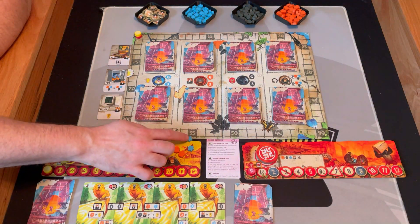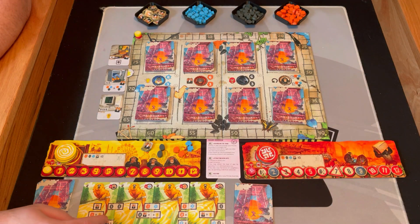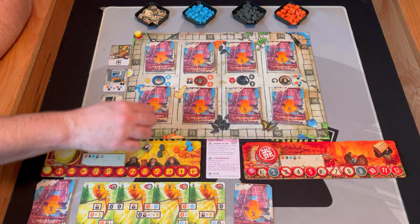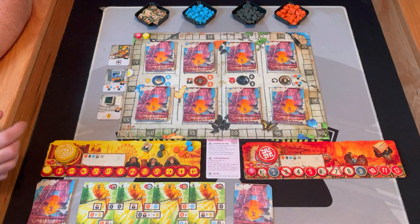Then I may cash in an orange for a point, which I don't think I'm going to do yet. Then I may do a black and a battery for a point, which I'm not going to do yet. A battery for a point — I will do that, so I'll cash in a battery for a point. The starting cards never have anything on the bottom that will match up. So that is phase one of my turn.